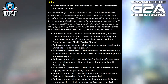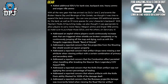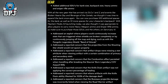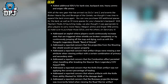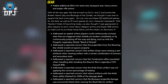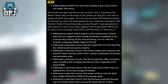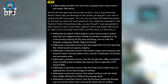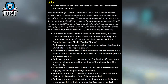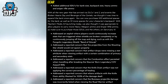They've added additional SDUs for bank size, backpack size, heavy ammo, and sniper ammo. With all the new gear arriving via DLCs 1 and 2 and events like Broken Hearts Day and Revenge of the Cartels, they thought it was time to expand the bank again. You can now purchase 100 additional spaces for the bank, as well as 10 more spaces for your character's backpack. With Mayhem 2.0 launching today, players can also carry more heavy ammo and sniper rifle ammo — so make sure to purchase those SDUs on Sanctuary 3.